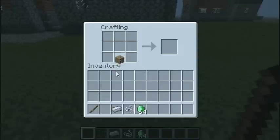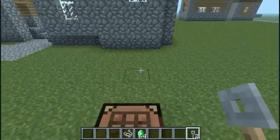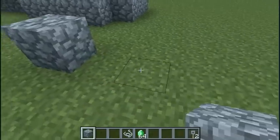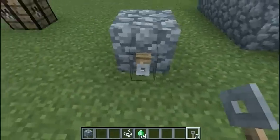The first thing — I'm sure it's what everybody's been talking about — is these new blocks called tripwires. Now tripwires are very cool. This is what they look like whenever you place them. You can't place them on the ground, but you can place them on blocks.